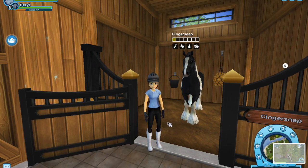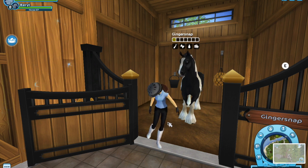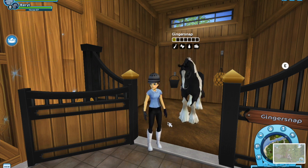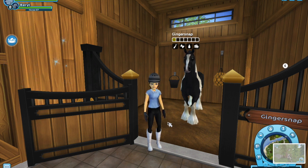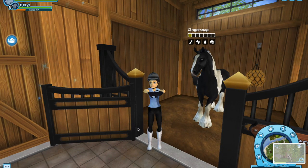This is Ginger Snap. This is my Irish Cob. This is one of my biggest horses — I don't have a lot of big horses, but this is one of them. Ginger Snap is super cute. I love riding her. She's an overall just great horse. I love the Irish Cobs and the size of her. Everything about her is super cute, and I think the braids look very cute on her.